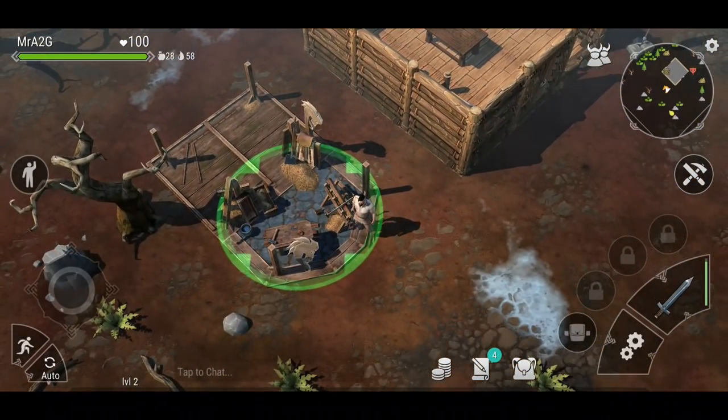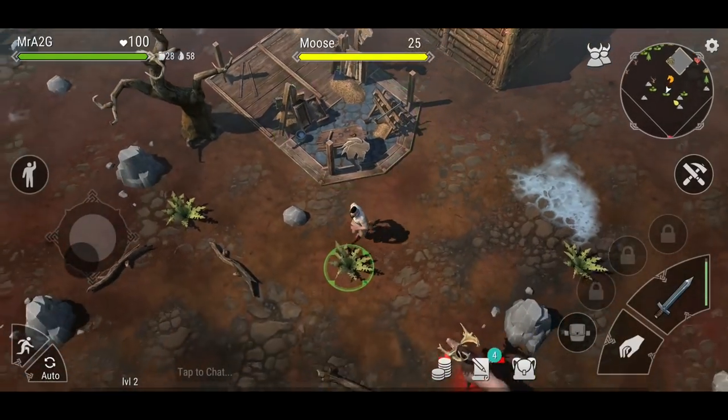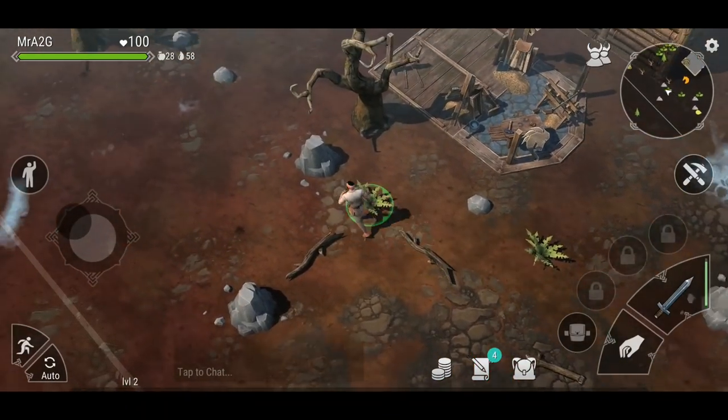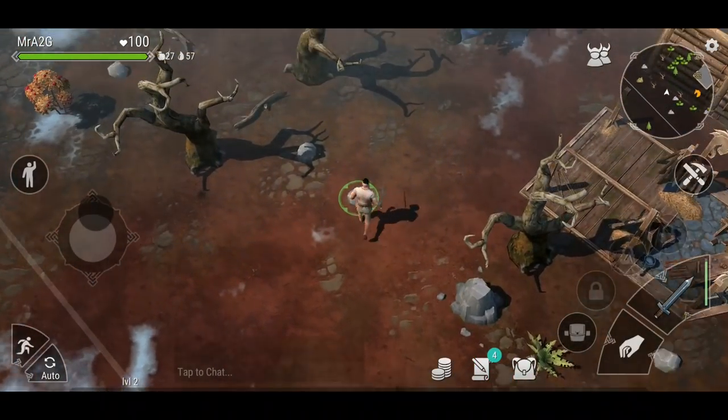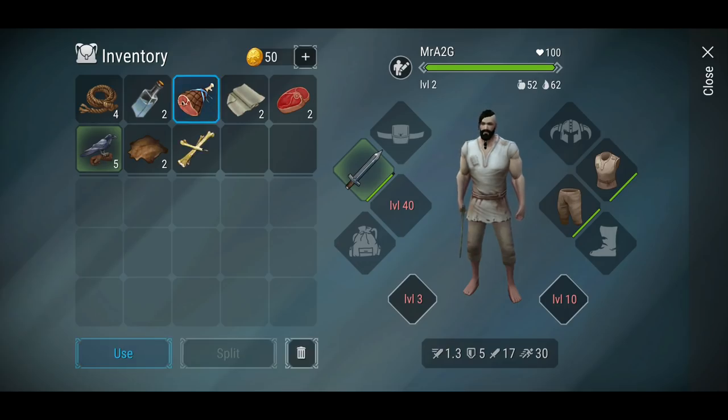There's a stable here, so we're going to have the ability to ride a horse — kind of like the motorcycle aspect from Last Day on Earth, or the horse from Grim Soul. There's quite a bit you'll have to obtain to get your horse ready to go, but I think I might have everything I need right now.